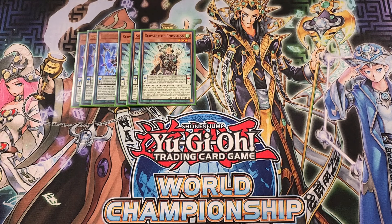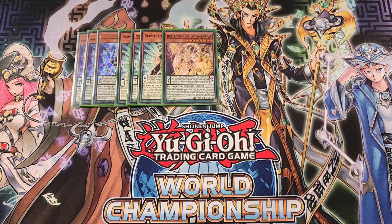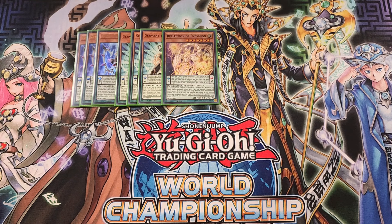We then play a single copy of Reflection of Endymion. Reflection is really good in the deck, but you just need a single copy. Each time a spell card is activated, you place a spell counter on this card. You can also remove three spell counters from this card to special summon both this card from your pendulum zone and a monster from your hand that you can place a spell counter on, then place a spell counter on each of those cards — similar to Servant.